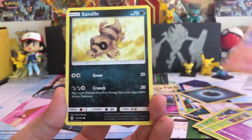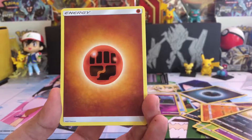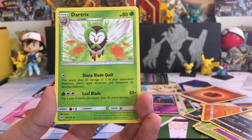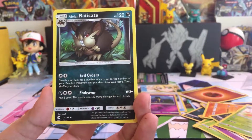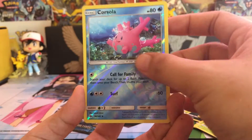Grubbin, Drowzee, Crabrawler, Sandile, Fighting Energy, Great Ball, Dartrix, Alolan Raticate, Reverse Corsola, and Bruxish.